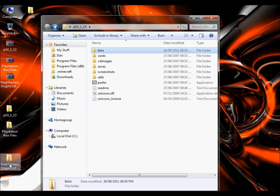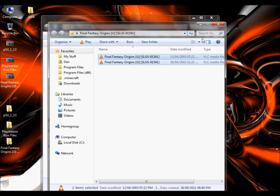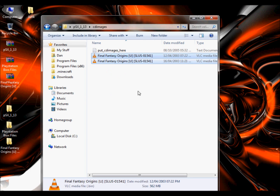And once that's done, grab your Final Fantasy Origins game or whatever game you've got. Either copy the folder or the files — I'm just going to cut the files and stick them in the CD images folder. And you're done really.